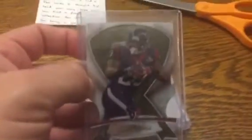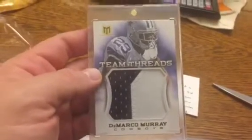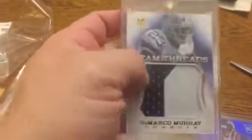DeAndre Hopkins rookie — the X-Fractor version from Platinum, very cool. Aaron Foster, the green camo ribbon — very nice. DeMarco Murray. Man, he got traded to the Eagles, that really stinks, but he's starting to turn it on again so that's very nice. Thanks for the beautiful patch, number 25, very cool. And DeAndre Hopkins Building Blocks — the rookie blue version. That is not numbered but still a very sick card.